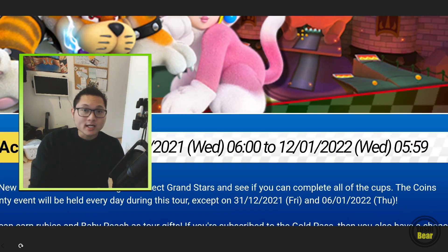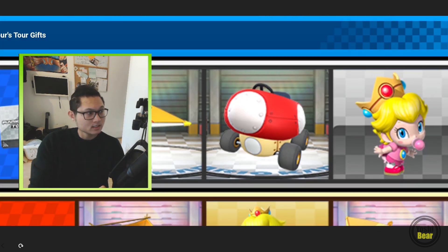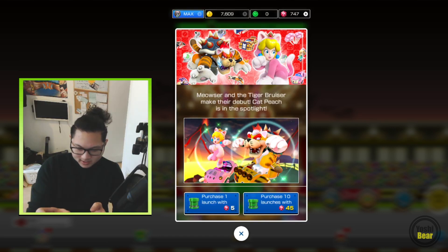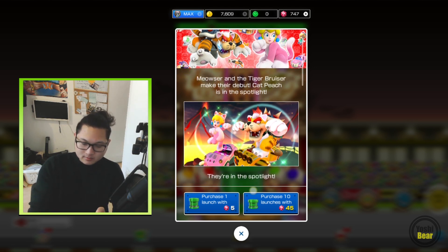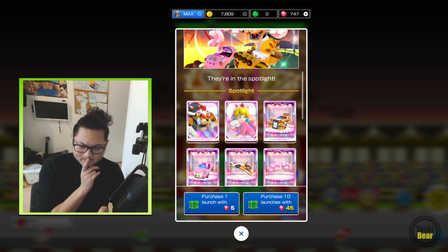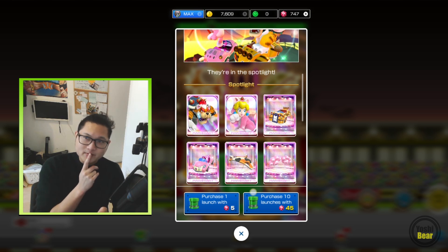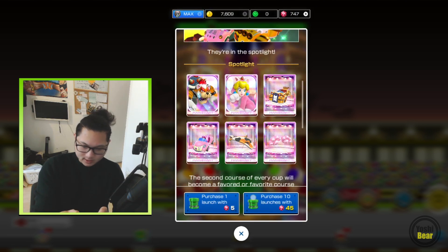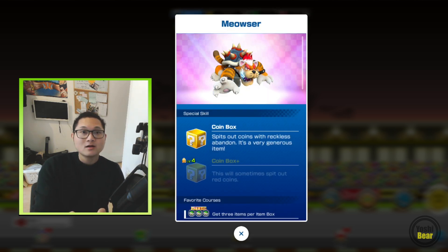Let's go on to the spotlights. Here's the first one — we have Meowza and Cat Peach. I don't even have both of them, so I'm going to pull on this one. For Meowza: Super Bell, Fire Flower — be nice, like Fire Flower or Bowser Shell. The Tiger Bruiser is new. What special does Meowza have? Coinbox?! That came out as a surprise — oh my, Coinbots!